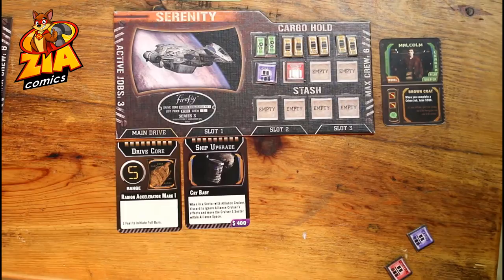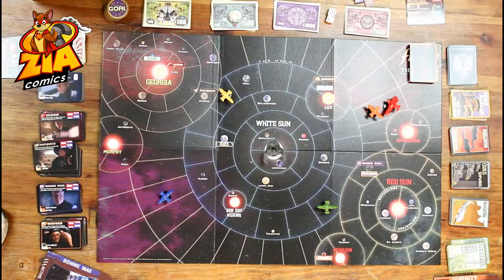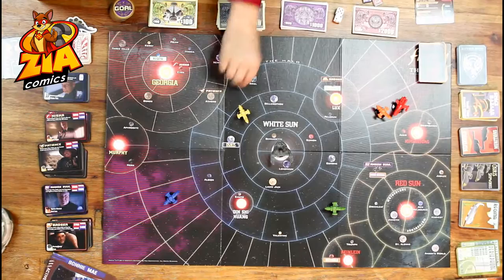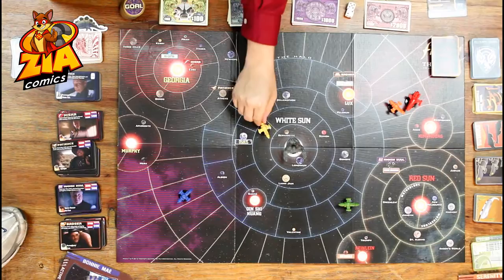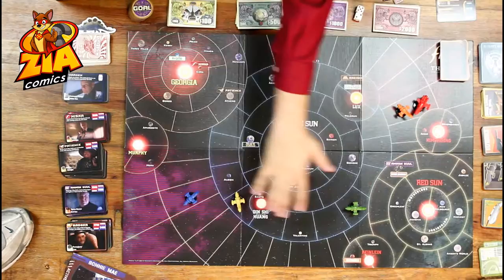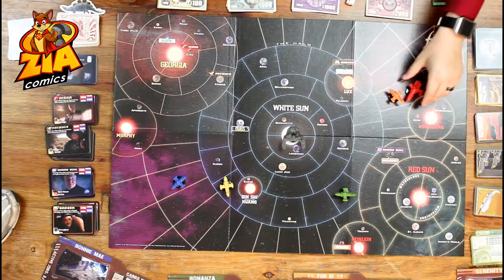Let's move on to the board. Here is the board for Firefly. As you can see, it takes up quite a bit of table space, but the game is very immersive. On your turn, you will be able to do two of four different things. You'll be able to move, which is really simple — just moving from one space to another if you're moseying along, or you can burn fuel and move up to the number of spaces equal to the range on your drive core. We have the Alliance space in the middle with the Alliance cruiser that can move around, and the outer border space where the Reaver will be traveling as well.